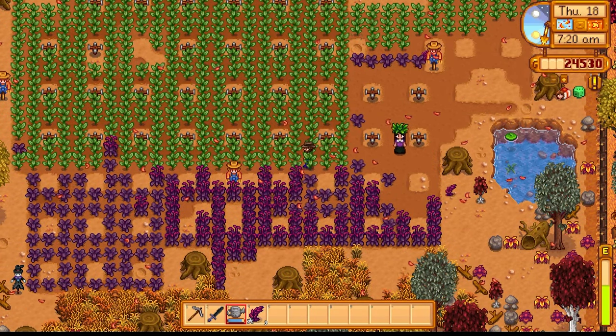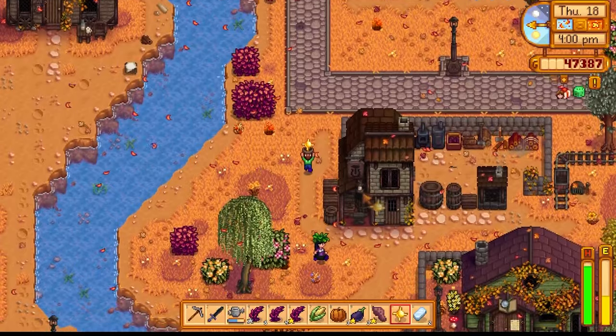It was another lovely money-making day. The amaranth was ready to go, and Emma pulled out the scythe and collected all the lovely amaranth to sell. We were going to make a huge profit from this the next day. So I unlocked the desert, of course - but first we had to upgrade. Let's keep going!